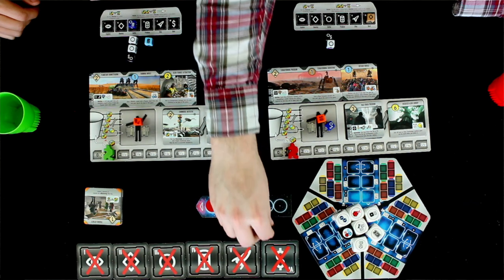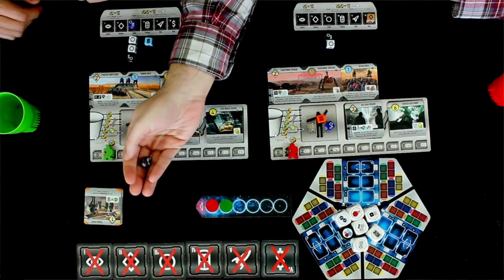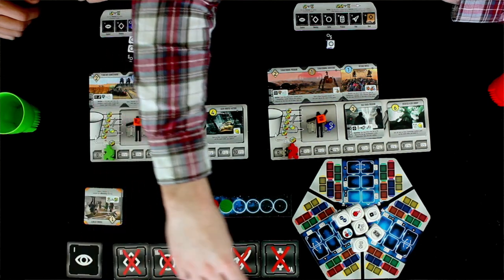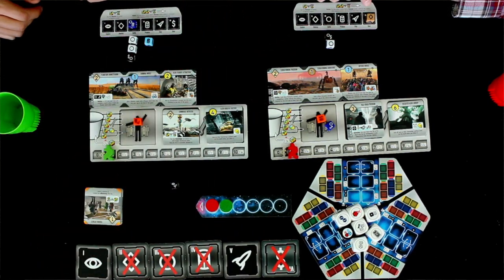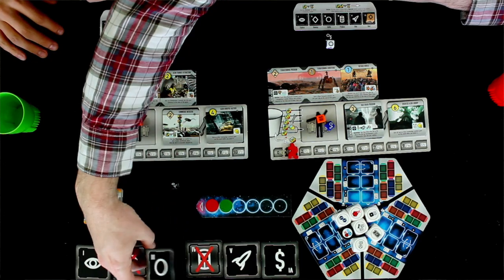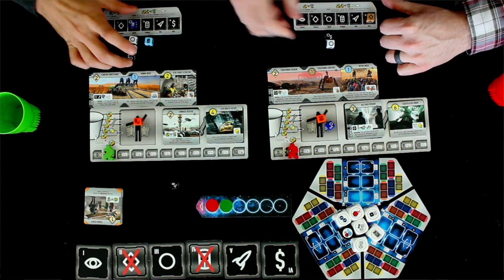Ready to reveal? Excellent. In a two-player game you're going to take this black die — the leader die if you're familiar with the base game — roll it, and then pick both actions to flip over. So we're doing explore, ship, and I picked deal. You did settle, which is perfect for me because I picked settle too.